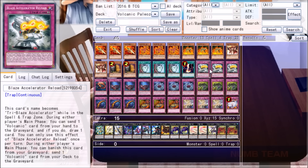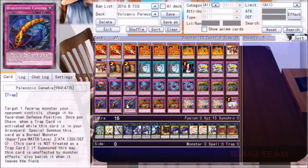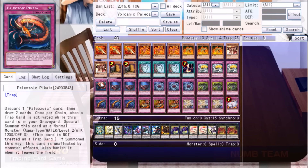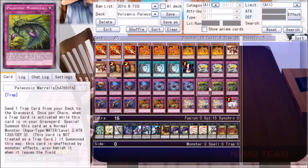Next we have Traps. Three copies of Blaze Accelerator Reload — during either player's main phase, you can discard a Volcanic to draw a card, and if it's in the grave, you can banish it to send a Volcanic from your deck to the graveyard. If you've got multiples, you can banish one to send Shell and start drawing, or usually you're banishing it to send Scattershot and blow them up. Our Paleo suite is pretty straightforward: three Oleonades (the MST), three Dimostulus (the Karma Cut), three Canadia (the Book of Moon), three Mirella (Foolish Burial with Belongings), and one Pekaya, which is just awful — it draws you two cards, but it bricks you all the time. Mirella is specifically good in this deck because it can send an Accelerator and guarantee a Raigeki.